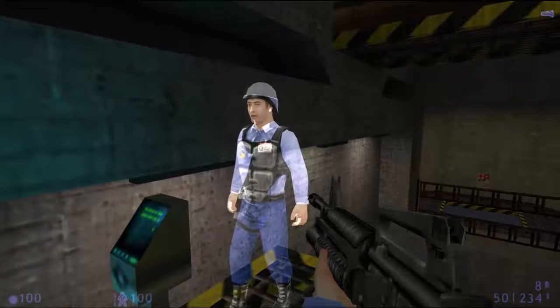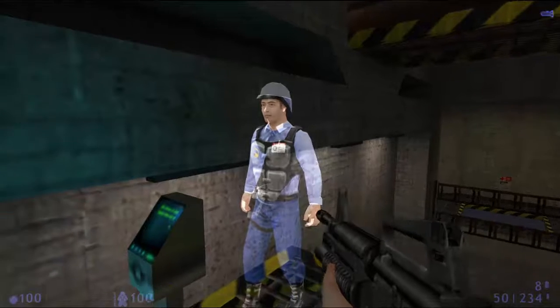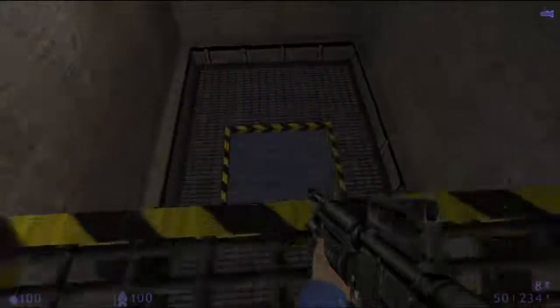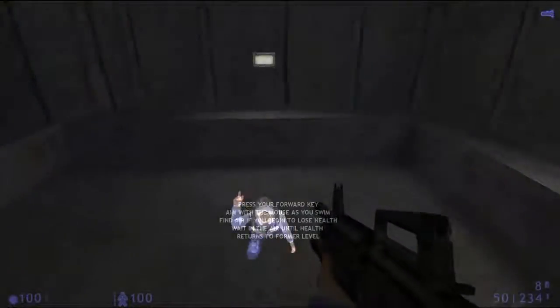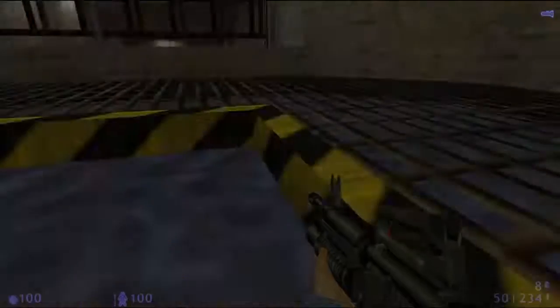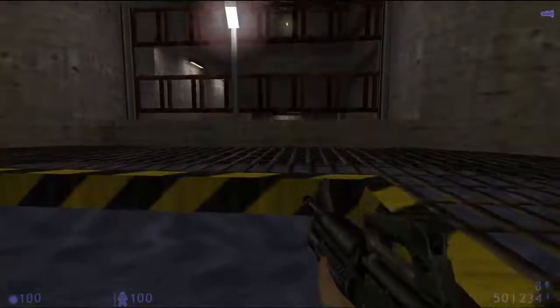Your heads-up display will let you know when oxygen becomes critical, meaning you'll need to find some clean air to breathe. As you swim through this course, your blood oxygen levels will begin to drop. At the midpoint, you'll be given an opportunity to surface for air. You'll regain health lost from holding your breath too long once you've made it to the surface. Go ahead and swim on to the next section.